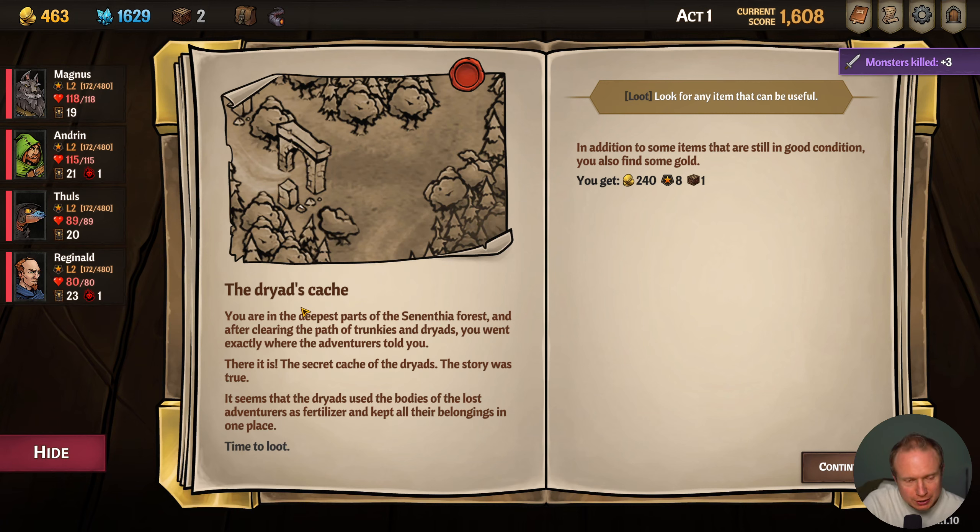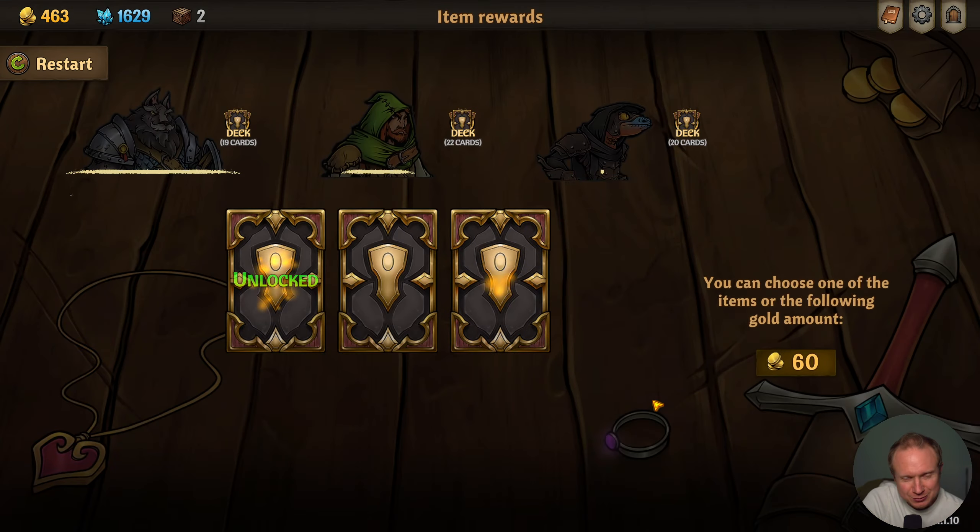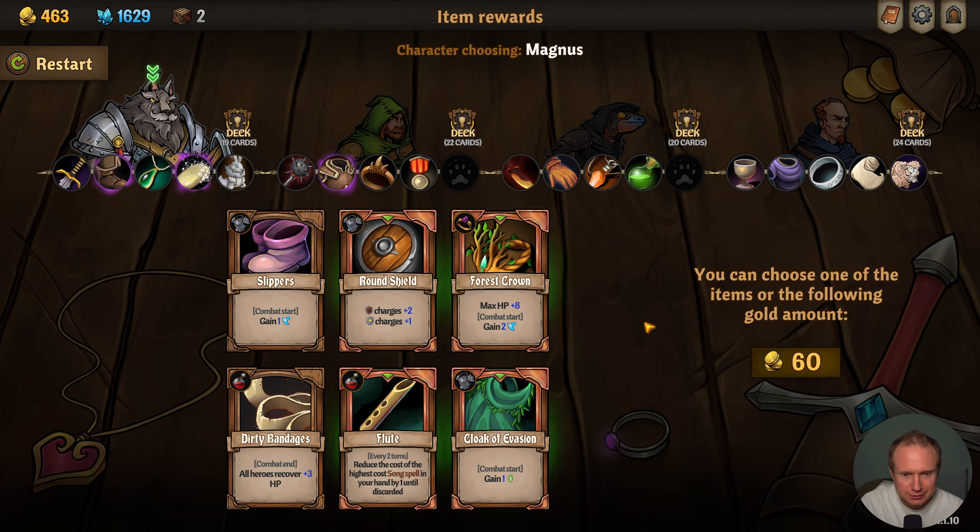Okay, there are some items still in good condition — Dryad's Cache! You're in the deepest part of the Sanenthea Forest and after clearing a path of trunkies and dryads you went exactly where the adventurers told you. There it is — the secret cache! The story was true. It seems the dryads use the bodies of lost adventurers as fertilizer and keep all of their belongings in one place. How lovely. But some interesting things here clearly.